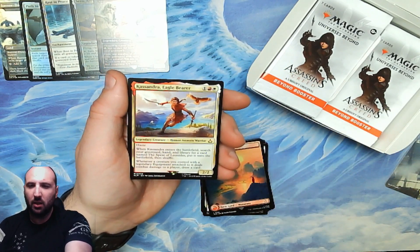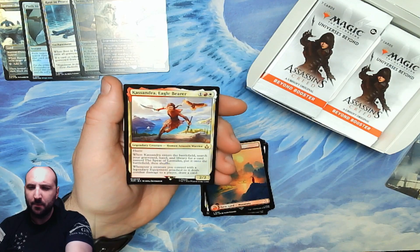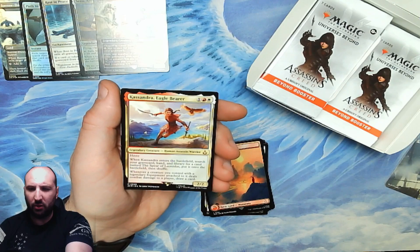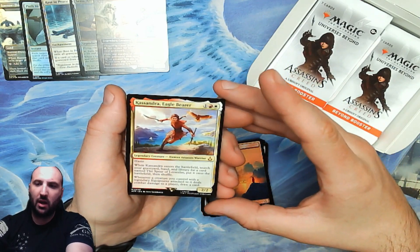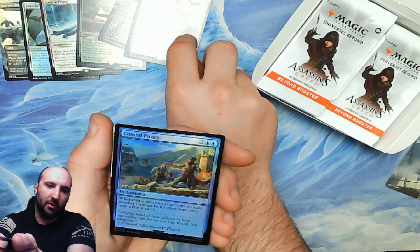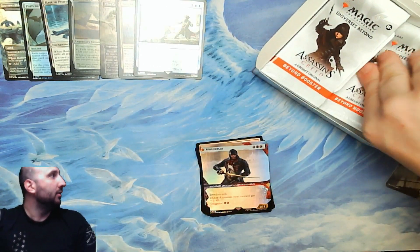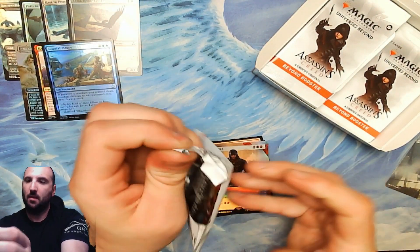We got a mythic — Cassandra, Eagle Bearer! Sweet name. Haste, 2/2 red white and a colorless. Gets you an assassin warrior token. When it enters the battlefield, search your graveyard, hand, and library for a card named the Spear of Leonidas and put it onto the battlefield, then shuffle. Whenever a creature you control with a legendary equipment attached deals combat damage to a player, draw a card. They are really pushing these equipment decks — I like that card. We also have a foil Coastal Piracy.